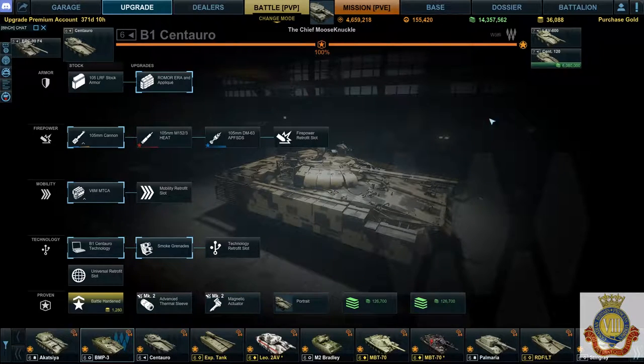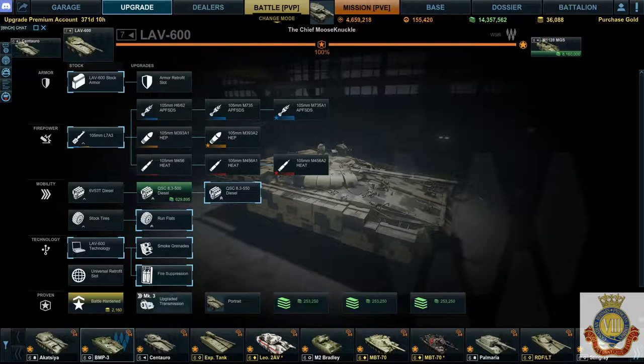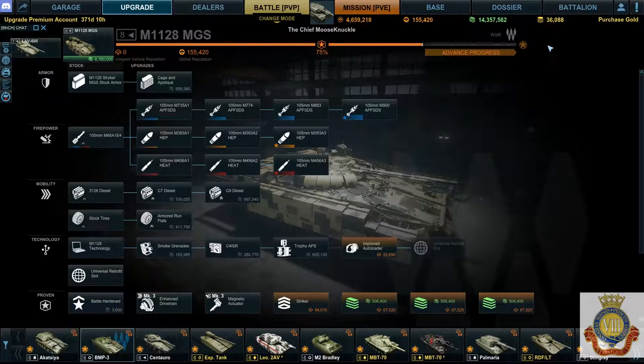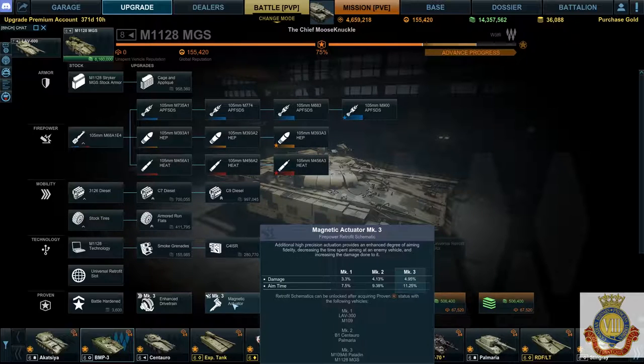Moving up to the Set 120 at tier 7 — correction, the lot of 600 at tier 7 — upgrade transmission acceleration boost mark 3; that's the second reason to go up this line. Going into the M1128, you have two more mark 3s: enhanced drivetrain (not the greatest), turret traverse speed (nice), and max speed (not the greatest), which is why I don't rank this line number one.